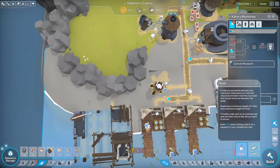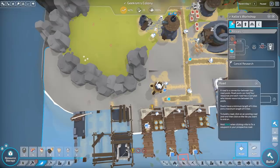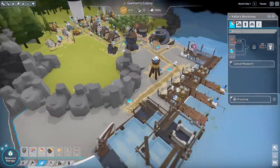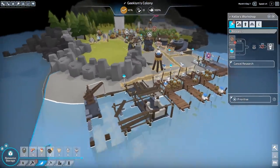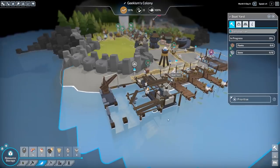I'm only slightly unsure because the ground had a little bit of an issue with some of the ground textures here. But I think we should be alright. So let's get that going. Our boatyard just requires planks and stones, so not too much actually.